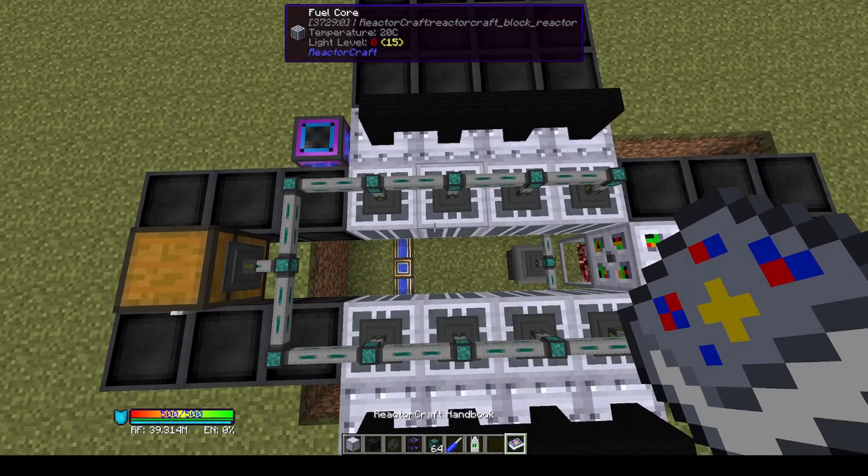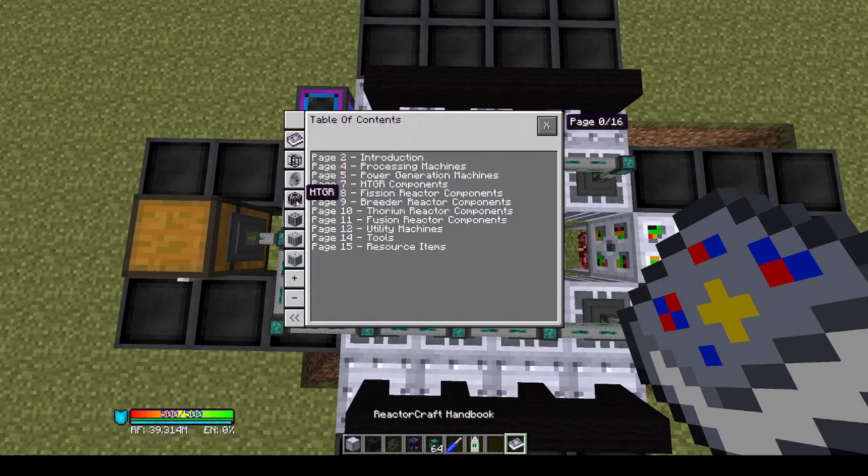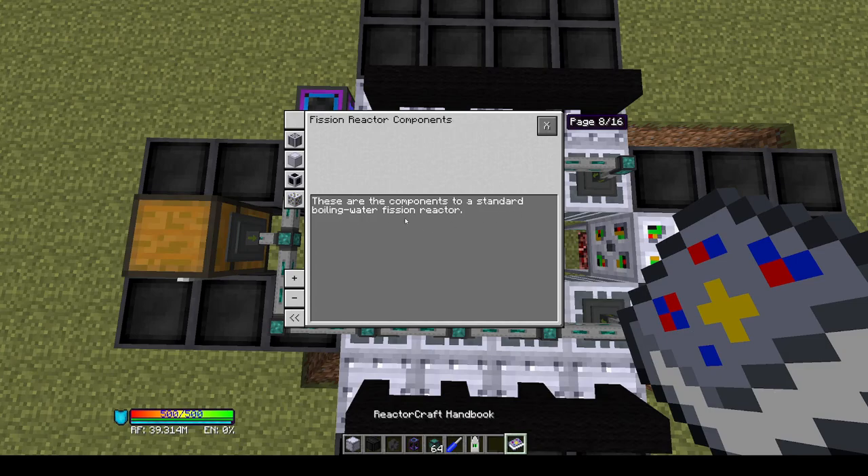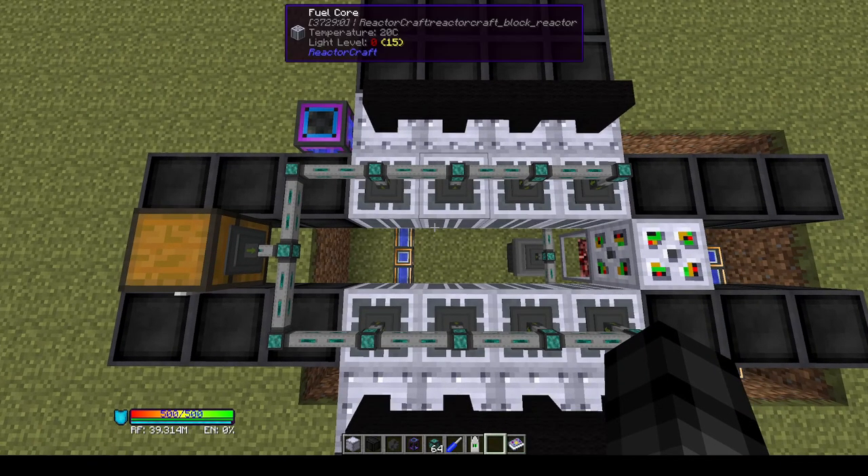The mod adds a number of different reactors besides the high temperature gas reactor. The next on the list is the fission reactor — which the high temperature gas reactor is actually technically a type of — but this fission reactor in-game is closer to a real world boiling water fission reactor, which are very common.